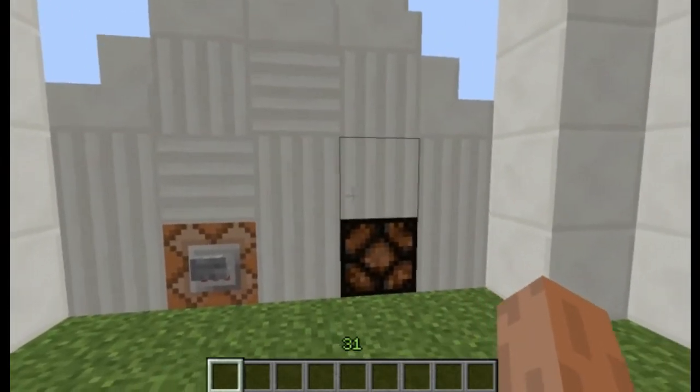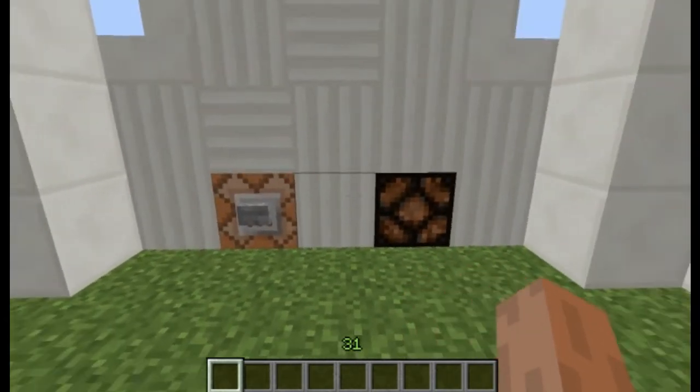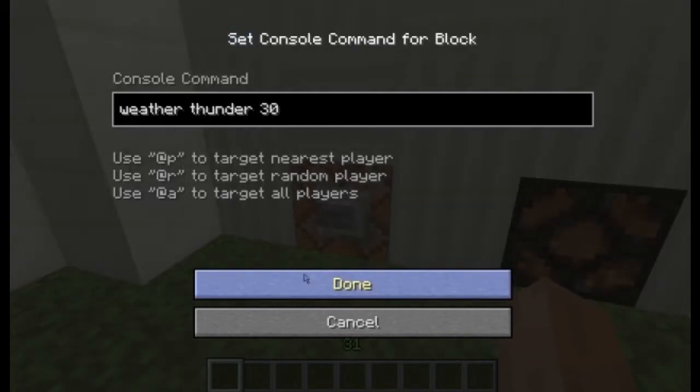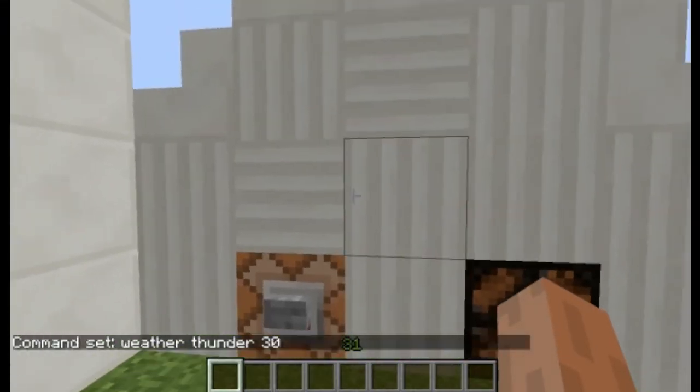The light switch will activate roughly 30 seconds after I press the button. The amount of time can be changed inside the command block. The way this works is through weather and the amount of light during a thunderstorm in Minecraft. Let me show you.